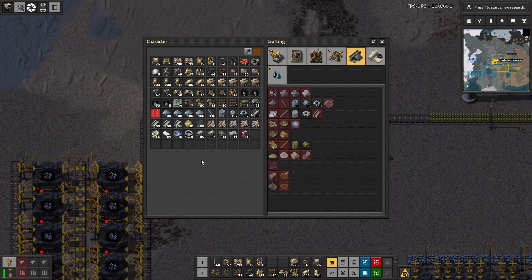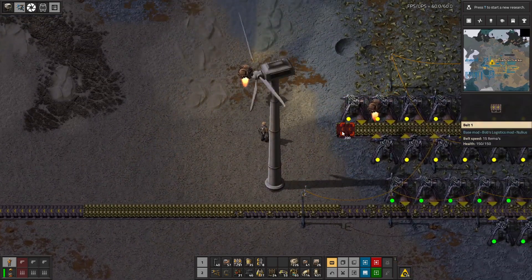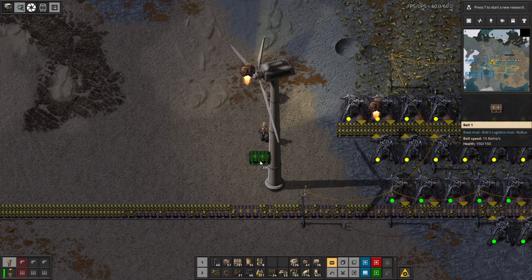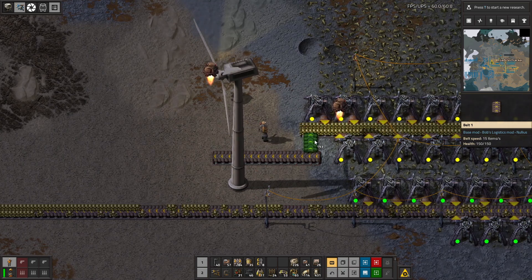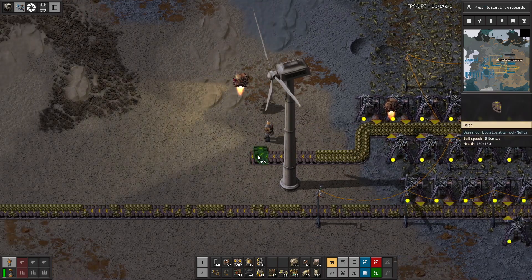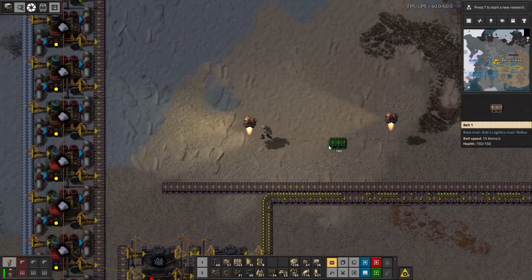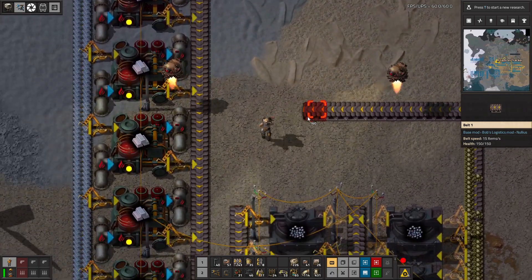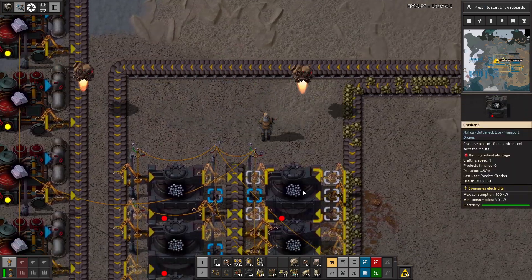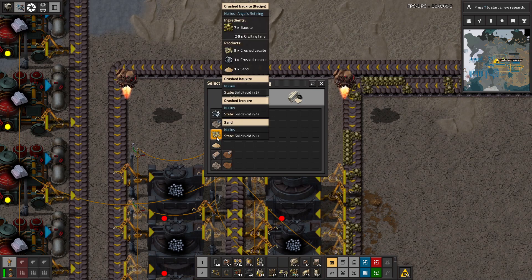Inserters is what we need. We'll connect here. And then we need to change you guys to crush bauxite.